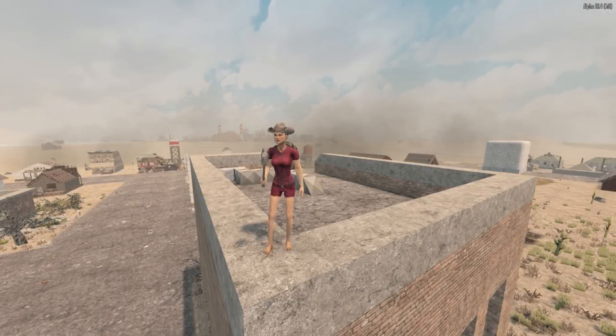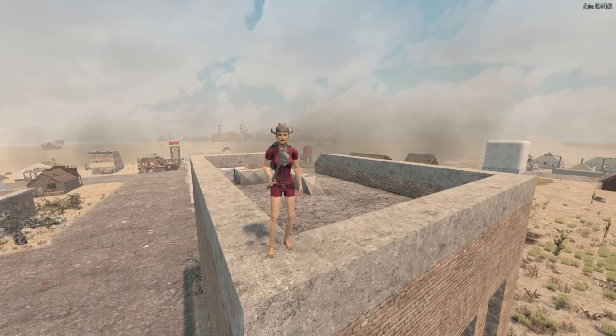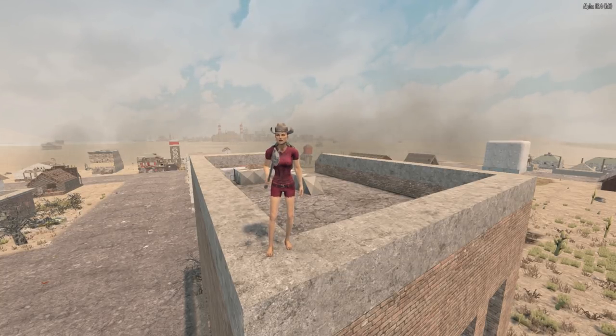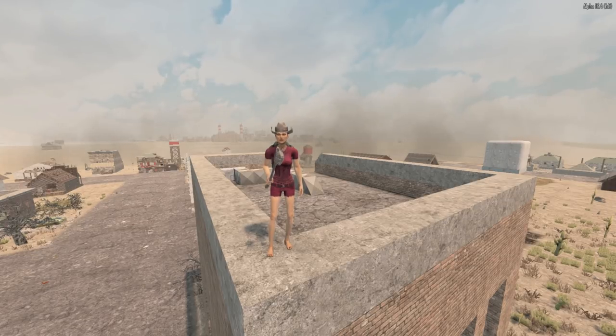Hello everyone, my name is Adreden and we are back in 7 Days to Die. Today we're going to do a tutorial on where to find auger parts, because it's kind of tricky sometimes and it can take a long time. I went through my first playthrough and I don't think I got my first ones until well after day 90. So it can be a journey, but I'm going to try to help you find some auger parts.